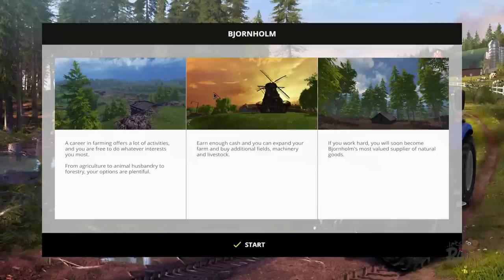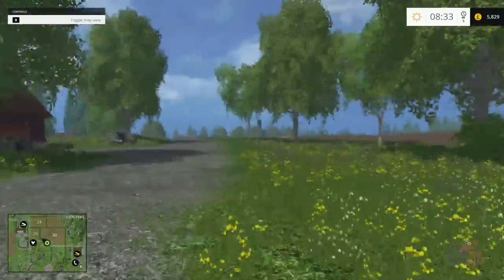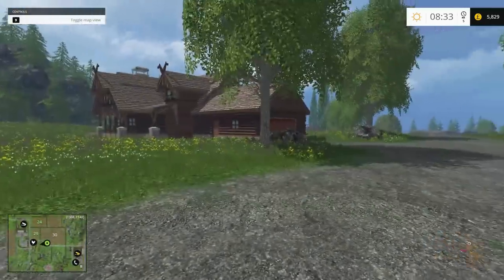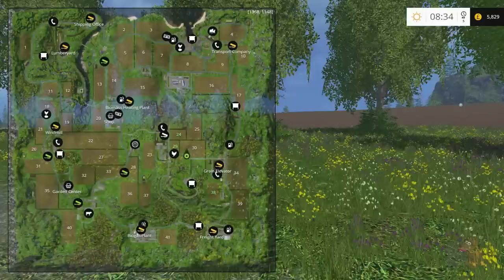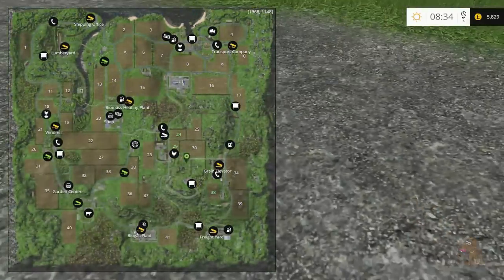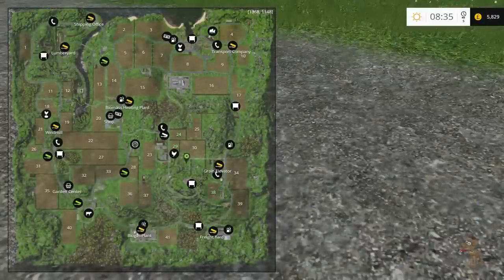Every time you guys leave a comment I get an email, so my phone has been going buzz buzz buzz all the time. The biggest comment I've received is: if you press 9, it tells you where everything is — which I should have picked up if I'd done the tutorial. You can see it's a big map. We've got the shipping office in the top left, the lumber yard, windmill, garden centre, biogas plant, freight. So we can get to places — I don't need to download the map and put it on my second monitor, we can just press 9. And the good thing is you can still walk around while it's up.